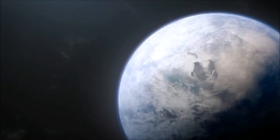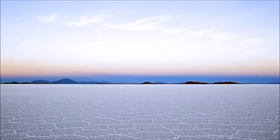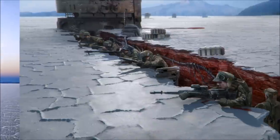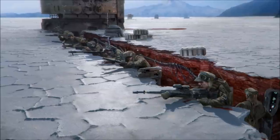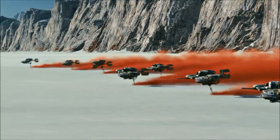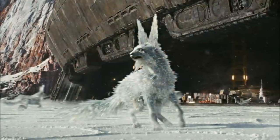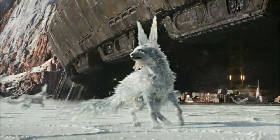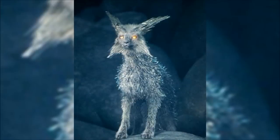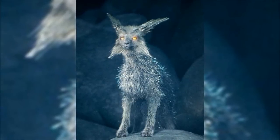The Planet Krait was a small uninhabited mineral planet located in the outer rim. It was covered with a thick crust of white colored salt over the entire surface. Underneath the layer of salt, the entire planet consisted of red colored minerals. The planet's primary terrain consisted of salt flats, mountains, and canyons. The only living beings that inhabited the planet were Vulptices, a species of fox-like creatures with white crystalline fur that lived within the burrows and tunnels beneath the planet's surface.